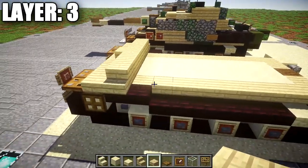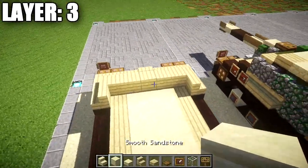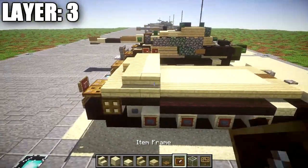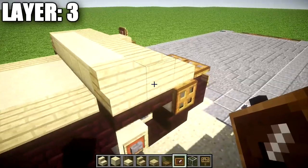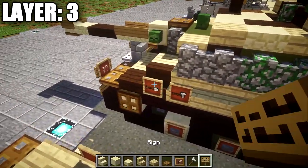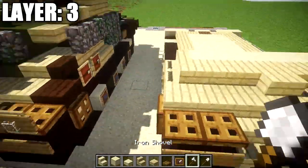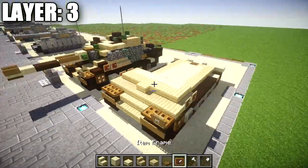After that, place down another birchwood stair on both sides and fill in the space in the middle or leave it for interior. I'm filling it in with smooth sandstone. Then take some item frames and place one and two item frames on these two birchwood stairs. Grab an iron axe and also a shovel and put them in the item frames for detail — tools strapped onto the side.